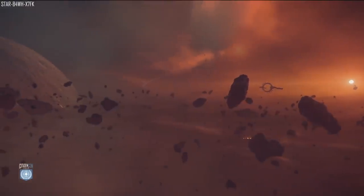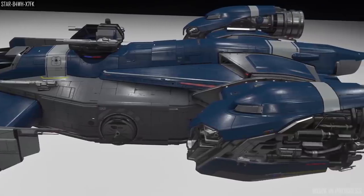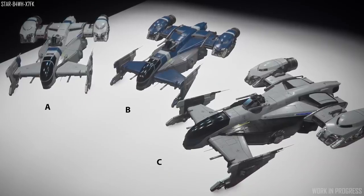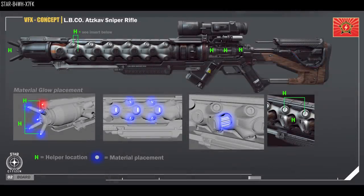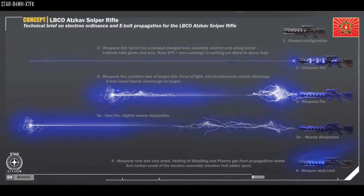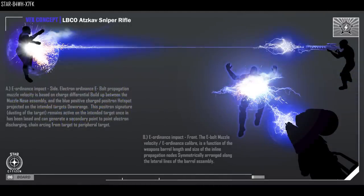The ship art team has spent time polishing the Prowler and further developed the M50's cockpit and exterior to align with Origin's latest style — though this has slipped into 4.0. The Cutlass Blue prisoner pods were also iterated on to appear more prisoner containment-like. On weapon art, they iterated on the lightning bolt sniper rifle and pistol after feedback — tweaks to iron sights and holding position were made, completed in preparation for 3.9 release, though these weapons are listed for 4.0, so that sentence may be a mistake.